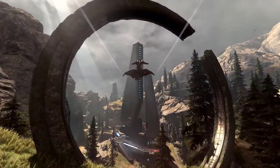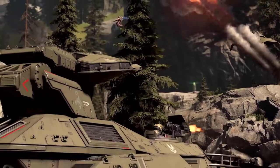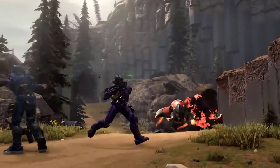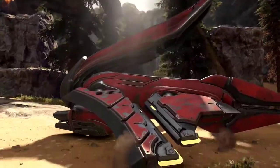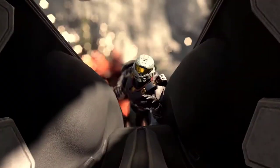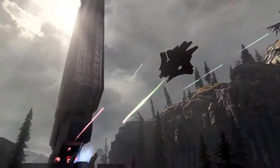This new map looks very reminiscent of Valhalla from Halo 3, and this is the first look at the Scorpion tank in game. A vehicle drop is shown as a new way vehicles will respawn on the map — while vehicles previously spawned at team bases, they've confirmed vehicles can now be dropped in by Pelicans.